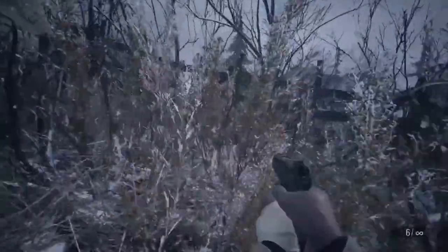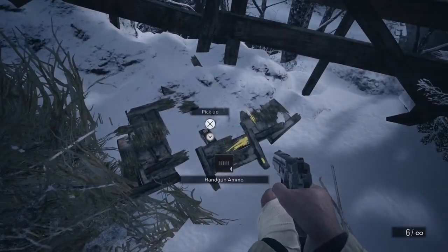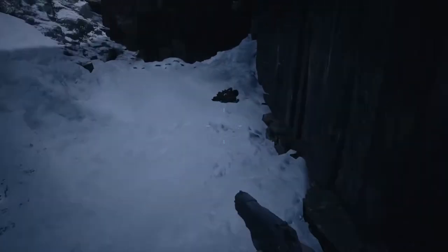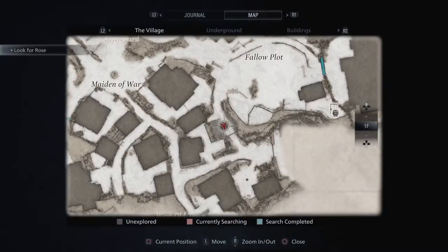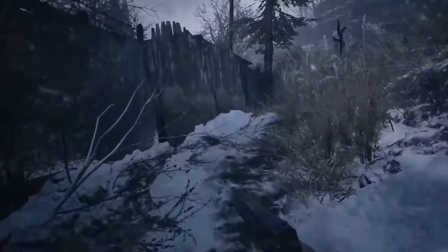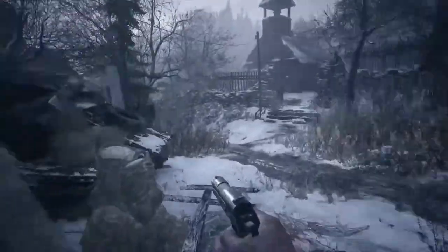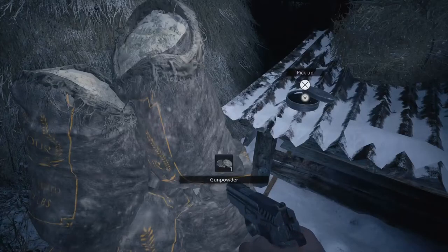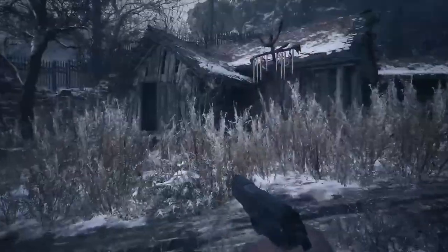These are fixed boxes, which means their contents don't change on any difficulty. This box here is completely random — it can be handgun ammo, shotgun ammo, or money, but not a crafting item. All the way around the corner here we'll have a rusted scrap in this little divot kind of in between things — it's easy to miss. As we make our way back towards the church we'll find a gunpowder right here on this little roof.